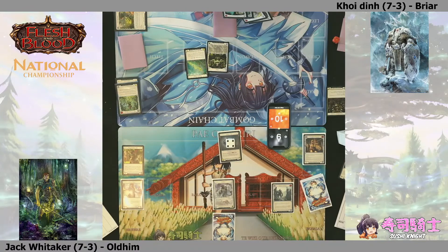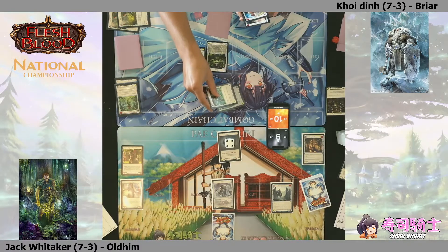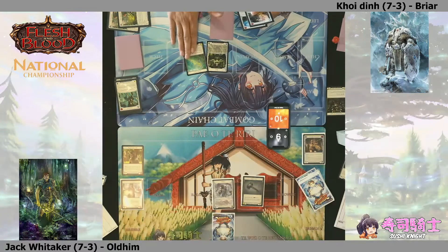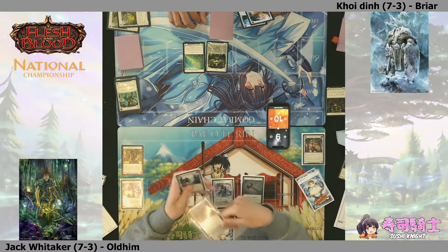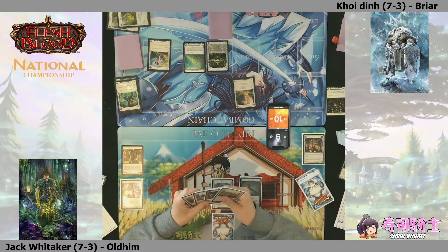Everything needs to line up perfectly for that to work. It might be a little tricky to rely on the fatigue game given the current life totals. There's some life gain in this set but Jack probably isn't playing much of it in a draft deck. Coi is protecting the life total - if he knows he has enough arcane damage to get there in the end, why put himself at risk of getting blown up?